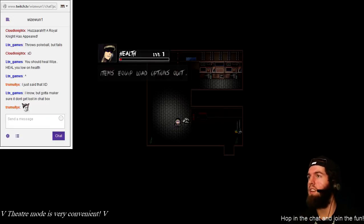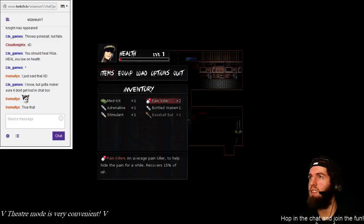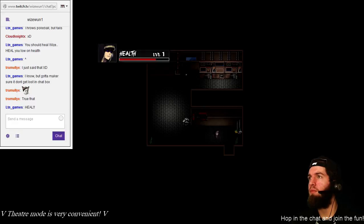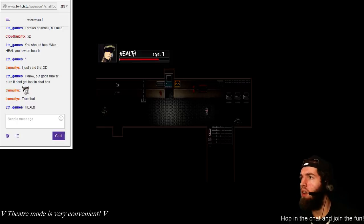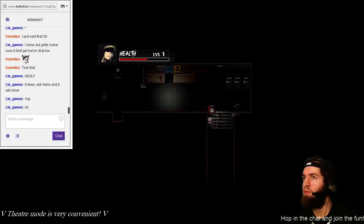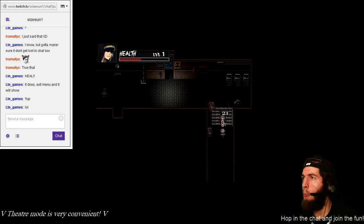I gotta heal. Items — let's use a painkiller. Very nice. Oh wait, what happened? Is it just me or did my health not change? Nevermind, alright, I healed. Okay — sneaking through. Got the fire axe now — doing good, good damage. Take that, you zombie! Don't get in my way.